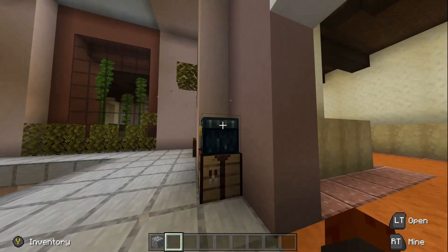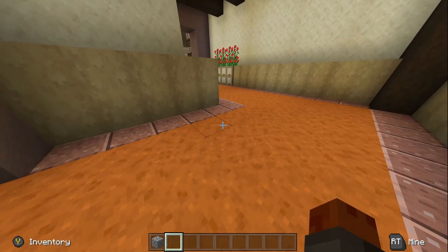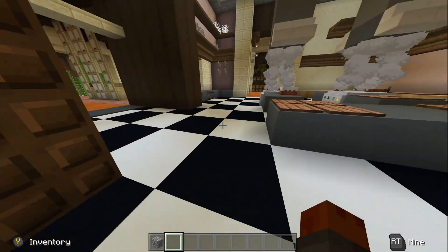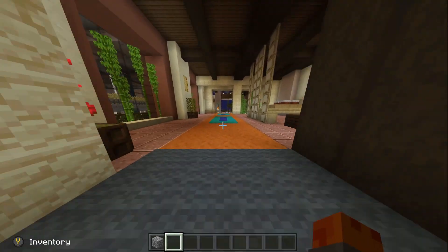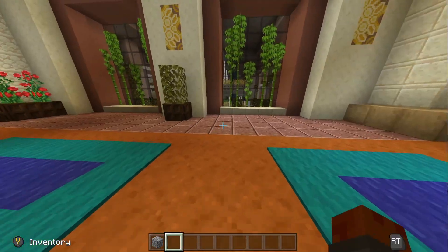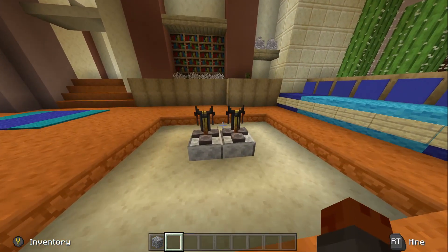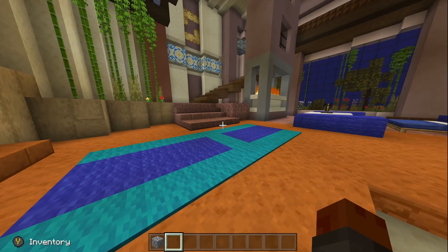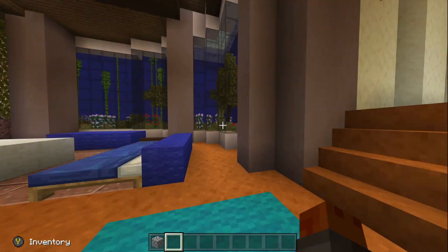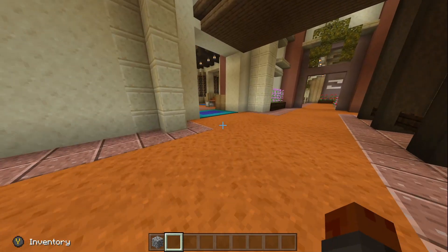As you can see, there are ender chests all over the base as well, so if you wanted to access some of the good stuff you don't want to lose, you can. You don't have to do it from one spot — it definitely supports multiple people playing. This is just a decorative sitting area that looks cool. There are also potion stations scattered all over the area that you can use.